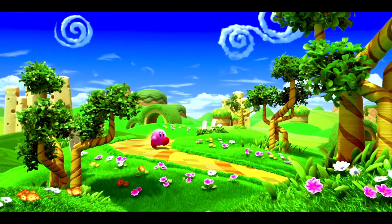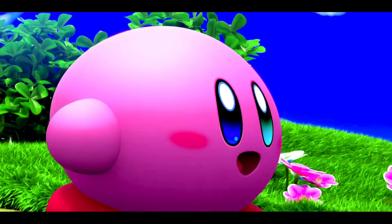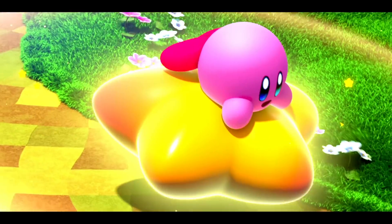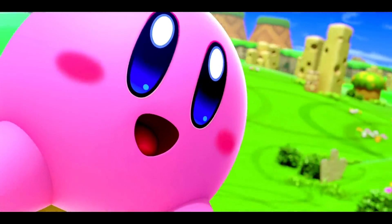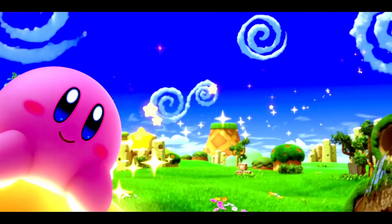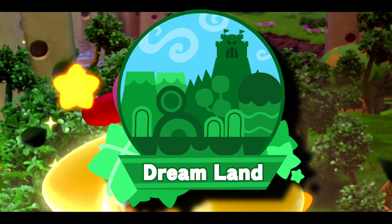Starting with something big: one thing Hal Labs could add is simply more worlds. It's very possible for them to add more levels, more worlds, and maybe even more captured Waddle Dees. Maybe some new side villain steps up for a small post-game adventure. We now know that Planet Popstar has a kind of two-way dimensional rift to the Forgotten Lands thanks to Elphalan.